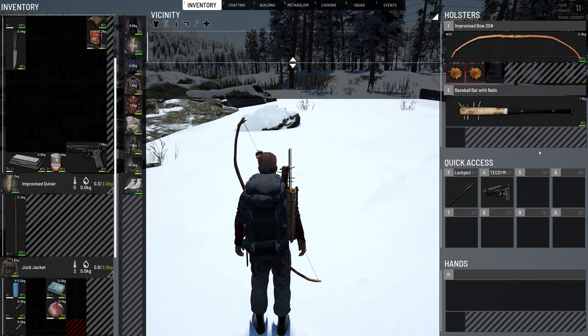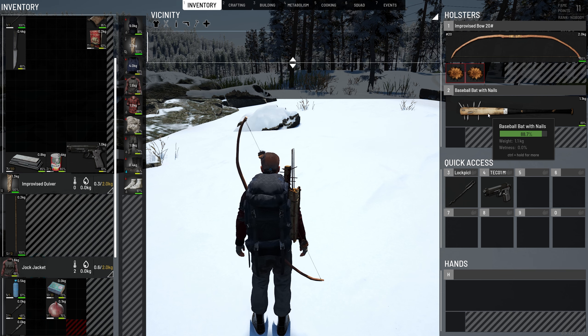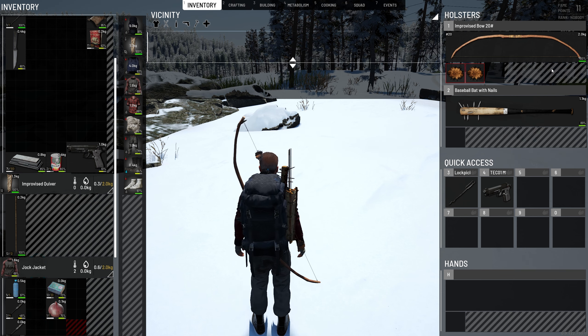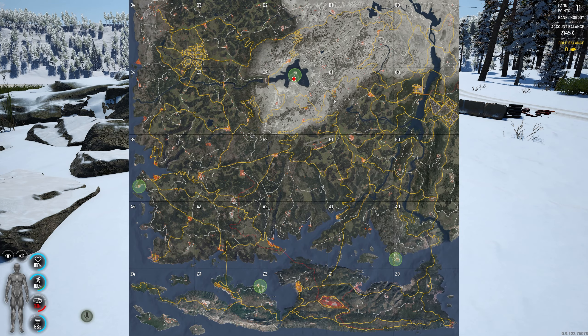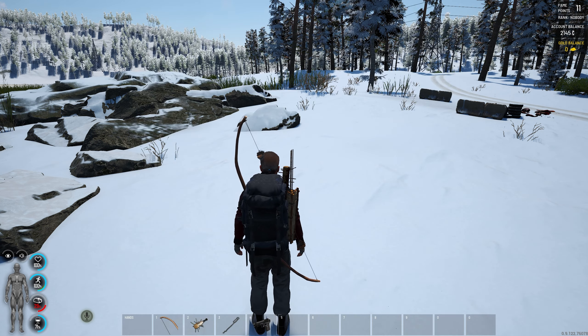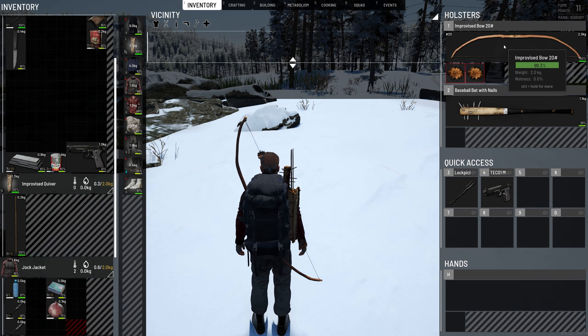We went from a crafted axe and a bow to a baseball bat with nails, food, money, and gear. You can always find a better bow at any castle — this castle, the B0 castle, or the monument. If you get a charging cable with blue wire, a 10 out of 10 quality blue wire lets you craft a 35-pound bow, which is stronger than a 20-pound bow.